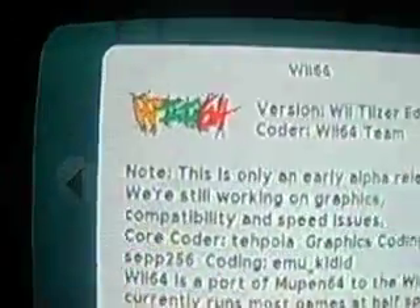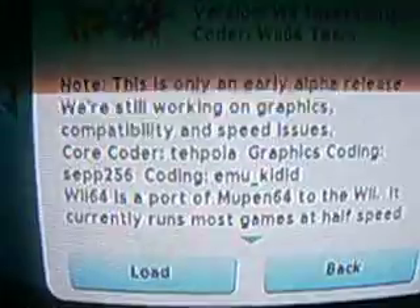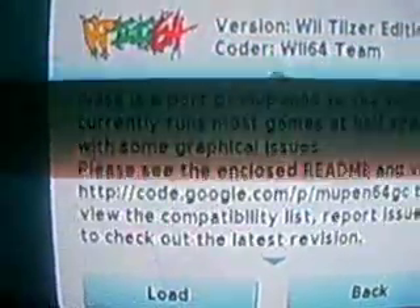This is the Nintendo 64 emulator that was released with it. It comes with a banner and a description. You can edit these for each file.